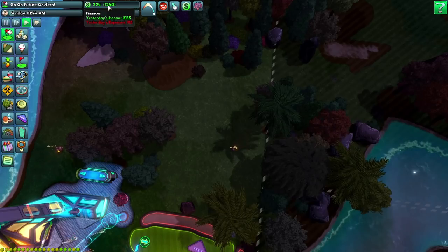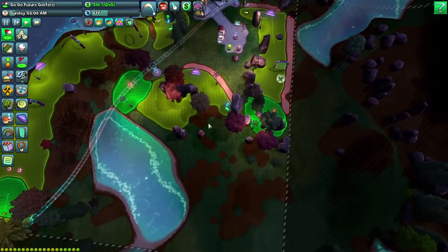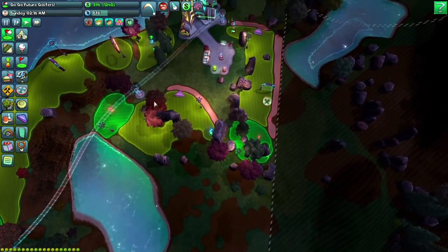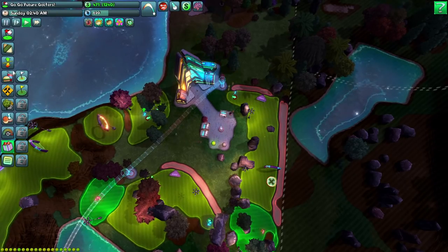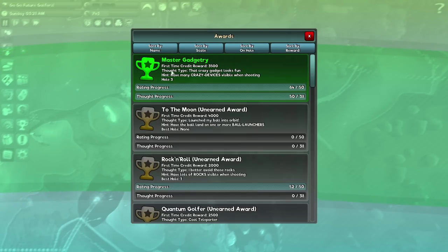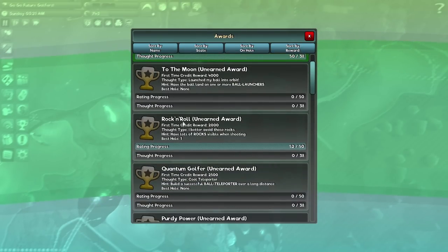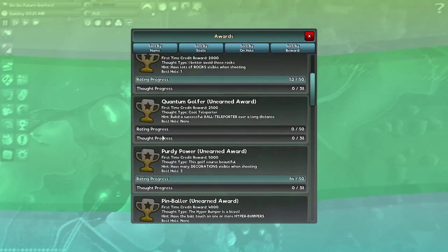They are going to cost a bit though, and we've just paid out expenses. So we might have to wait a short while for the money to come back in. There's a sub-menu with an awards section. We got our three and a half grand for master gadgetry. There's a rating progress and a thought progress. The thought type we need to conjure in our golfers' heads is 'that crazy gadget looks fun' — hint: have many crazy devices visible when shooting. And then we've got other ones like 'launch my ball into orbit' — have the ball land on one or more ball launchers.